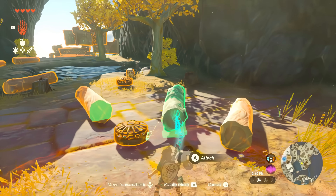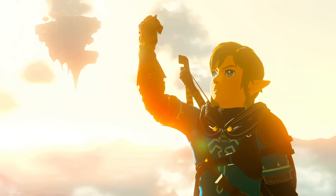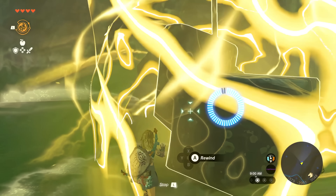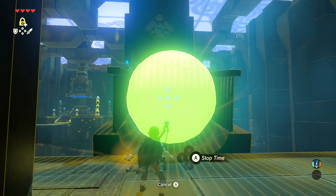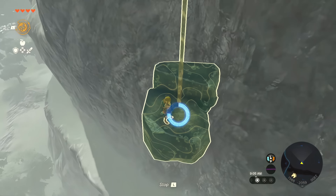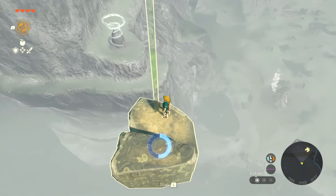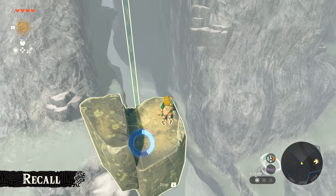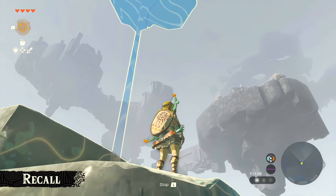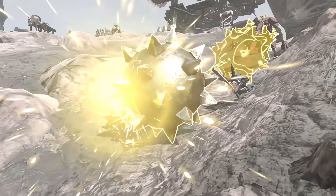The main change, of course, is those new abilities replacing the Sheikah runes, so let's take a closer look at each one and their designs. Recall seems to be the replacement for the Stasis Sheikah rune, as instead of freezing an object in place, it lets you reverse the movement of that object, returning it back in time. This can be used on the falling structures from the sky, allowing Link to use it like an elevator back up to where it fell from.